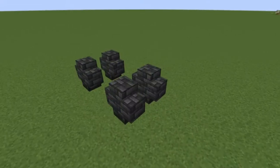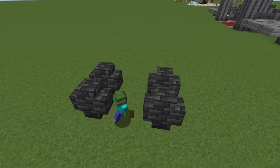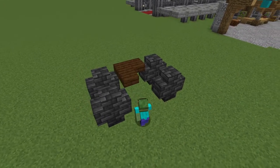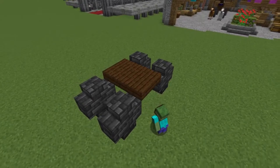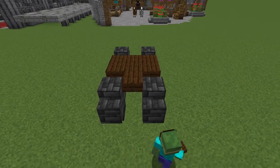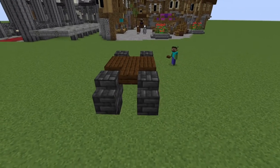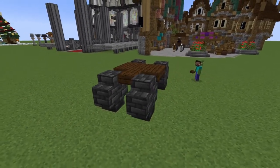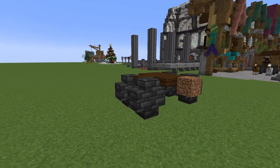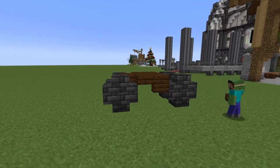With the wheels done, we get to the floor of the carriage. Grab some dark oak slabs and place them on the top level of the wheels so that they are upside down, filling a two by three area, and then adding one more block in the front. Now is the time to choose on which side of the carriage you will have your entrance, or you can have it on both if you want. On the side you've chosen, replace the slab in the back with an upside down stair.